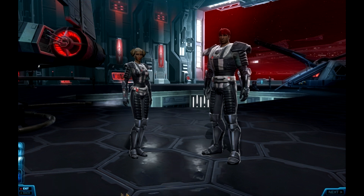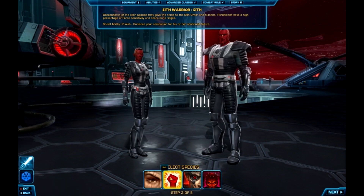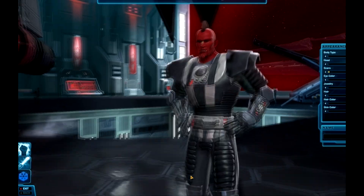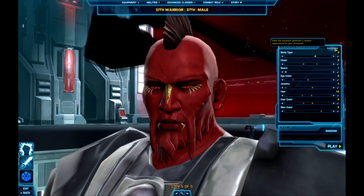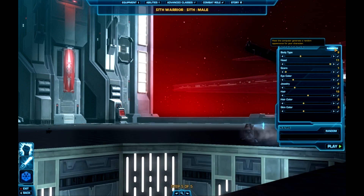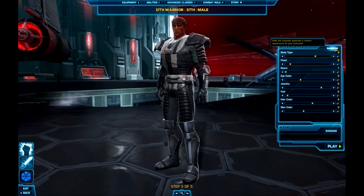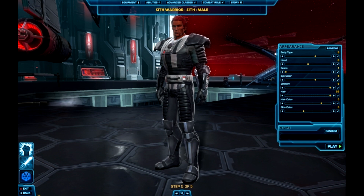That's the human Sith Warrior. Now we're going to the next race: the Pure Blood Sith. A lot of people are excited about this. The female voiceover says: 'Now you'll see what a Sith is capable of.' These are the Pure Blood Sith — they have melted face tentacles and kind of look like demons. Typical bad guy. And then the male voiceover: 'Defy me and it will end badly.'